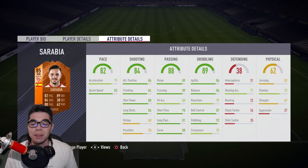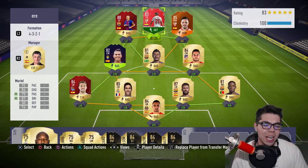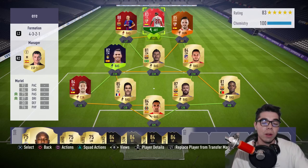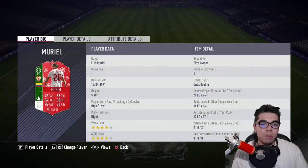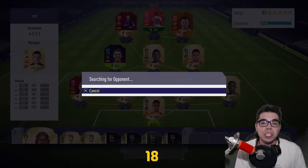I wanted to include Rakitic into the squad, but unfortunately he's slightly out of my budget at around 280k, and looking at those stats there's no way he's going to stay at that price. I don't want to lose a ton of coins on this review. Some people wanted an inform Muriel — I have his footmas card, it's pretty much the same, so I'm just going to review this one for like the third time.